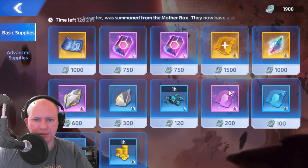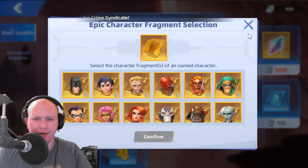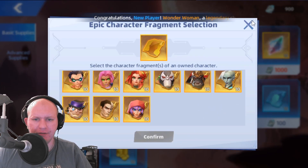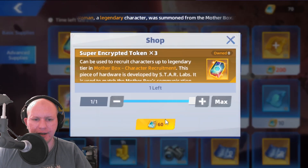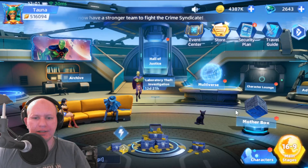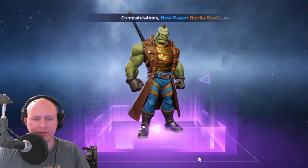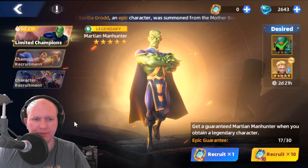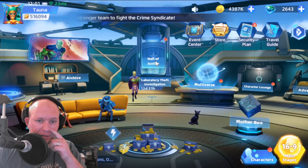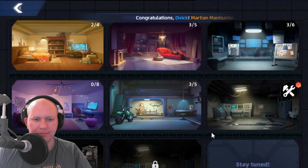Let's go to the store. I want to grab his room straight away because that's going to be important, and then buy epic fragments — that's probably the best use for it. Getting closer to unlocking Lex is probably very important. I want to get Martian Manhunter because he looks like a pretty decent character to go alongside the others. No luck on the pulls — unlucky — but we'll eventually get him. We can also go try out his mini game.